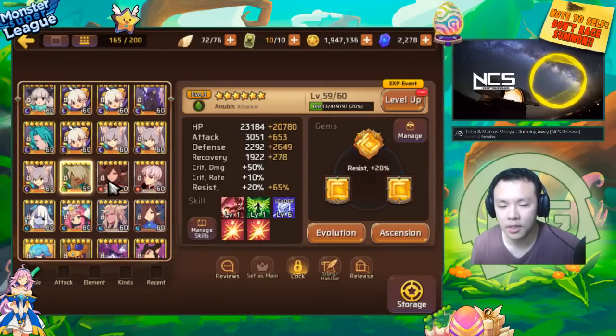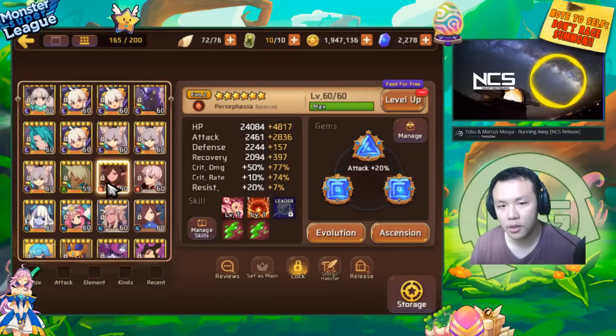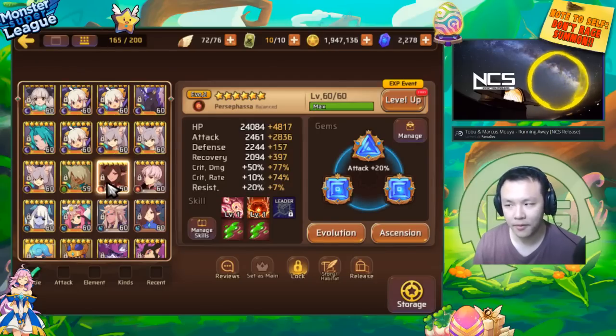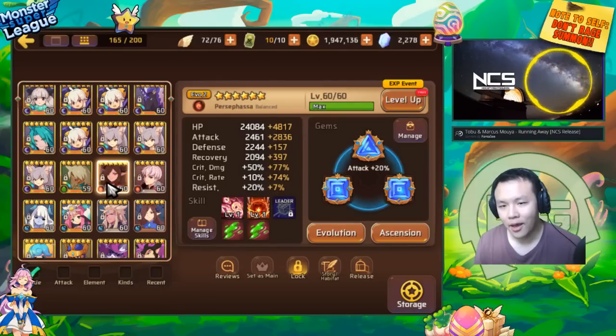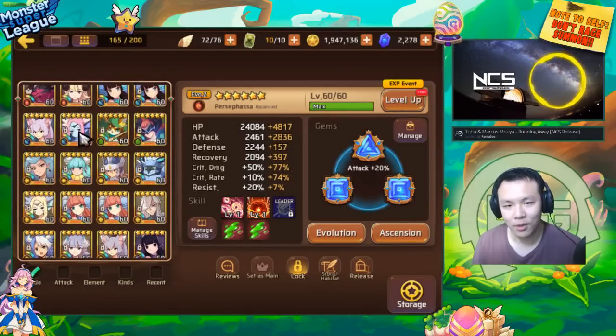Not all the units I'm using are gemmed with a gem set. The reason is I don't actually have that many units to gem up, so I can afford to give them the best of the best gems — at least the ones that are in sets. You pretty much can't do this if you're trying to gem up like 40 monsters at the same time.